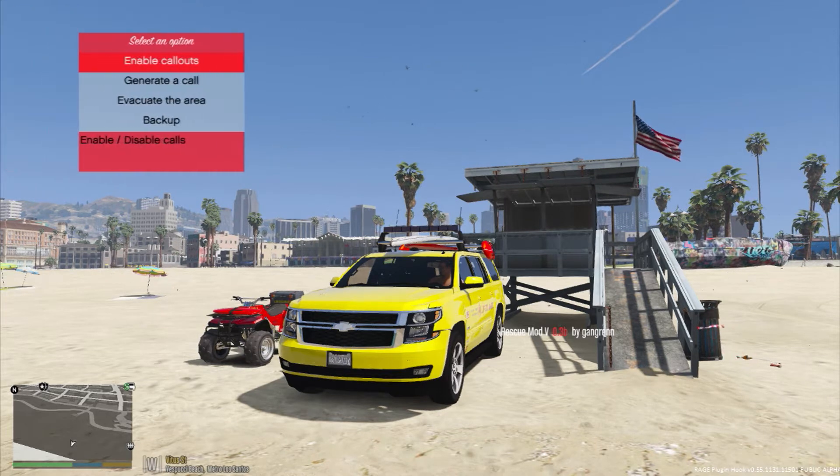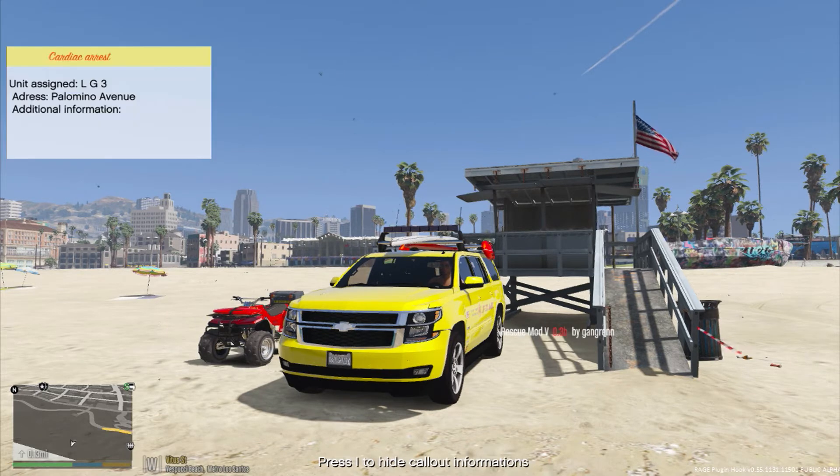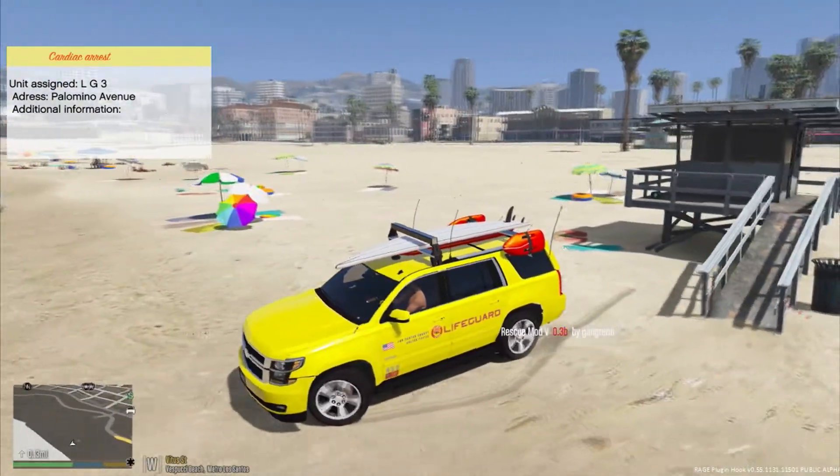We'll go ahead and just make ourselves available. Okay, so now we're available — we'll just wait. LG3, respond to a cardiac arrest — address is Palomino Avenue, be advised. Okay so we're getting a call coming in. We're LG3, so lifeguard 3. LG3, you can show me responding to that. We're going to be responding to a cardiac arrest just right down the beach.